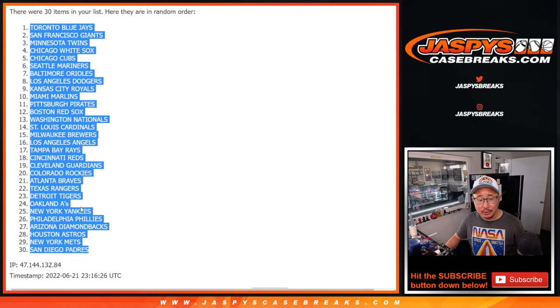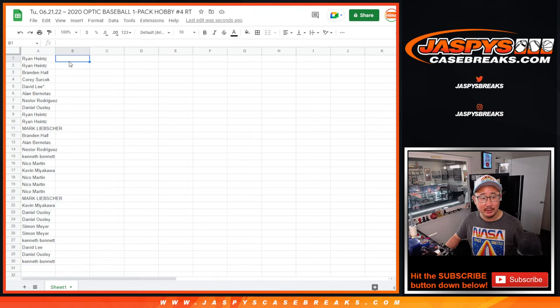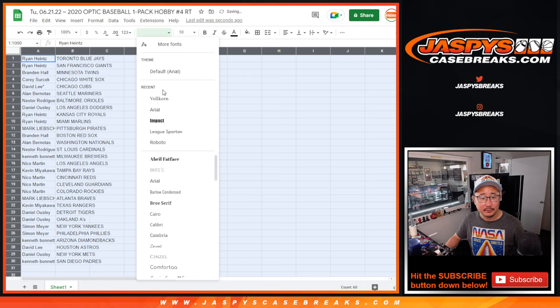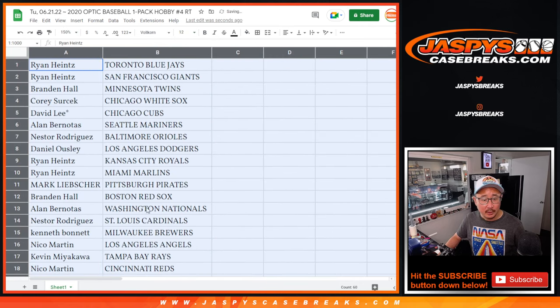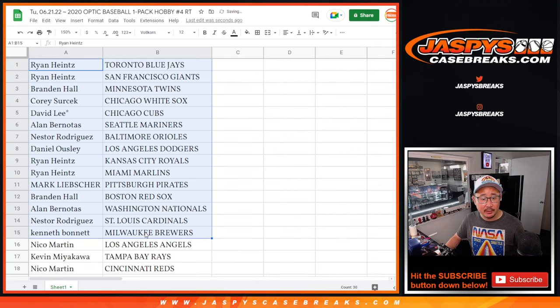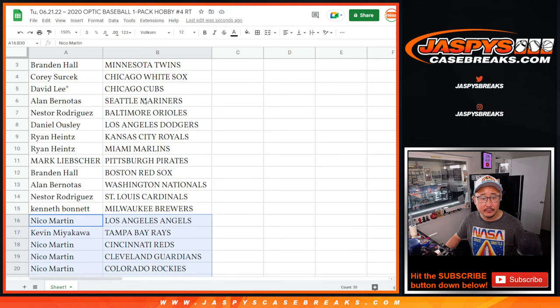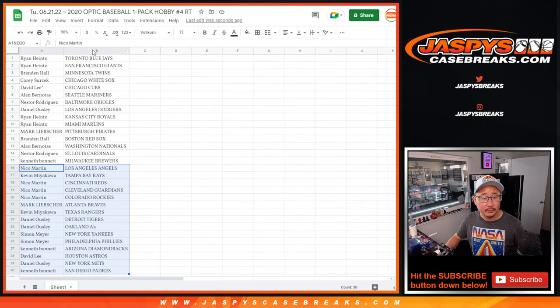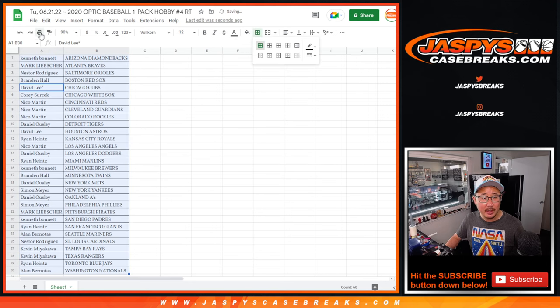Now, obviously no trade windows in this break — there's only four cards in this break anyway. Here's the first half of the list right here and the second half of the list right down there. It's alphabetized by team. Print and rip.